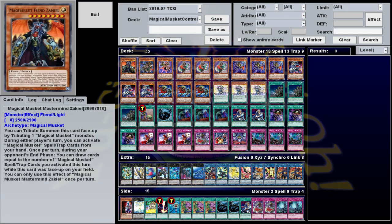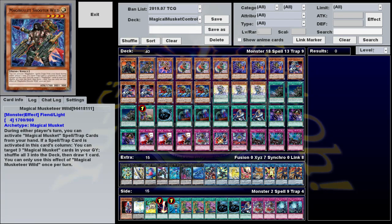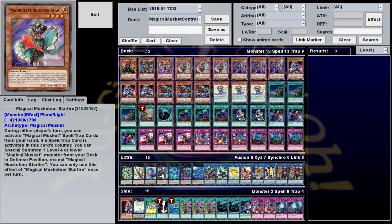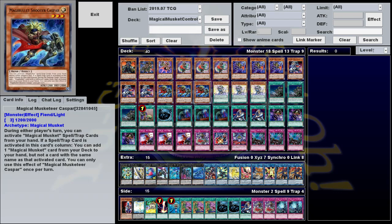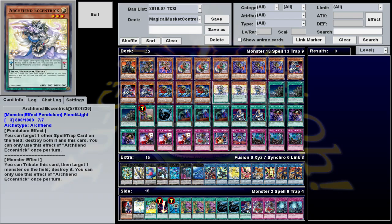For our monster lineup, we have one Satan, one Rambo, one Raven, three Starfire, three Mortys, three Ricks, three Friendly Ghosts, and three Archfiend Eccentric.